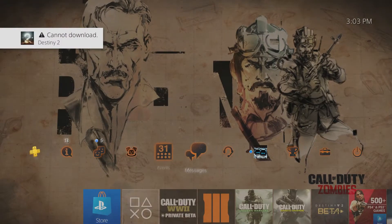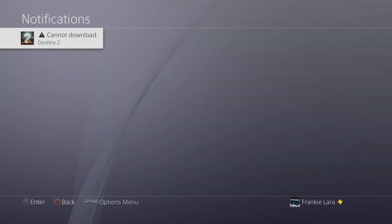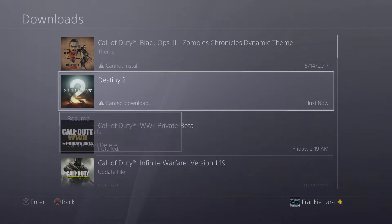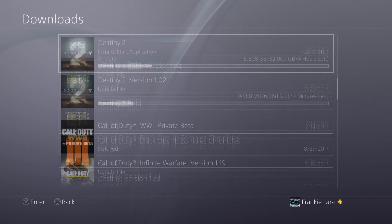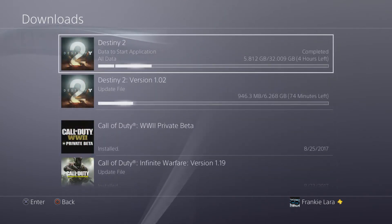You can go to your notifications. For me it said I cannot download Destiny 2 because I didn't have enough space on my hard drive — I had tons of stuff taking up space. But here you can see that I did delete a bunch of stuff I wasn't playing anymore.